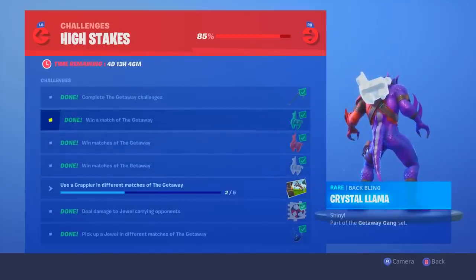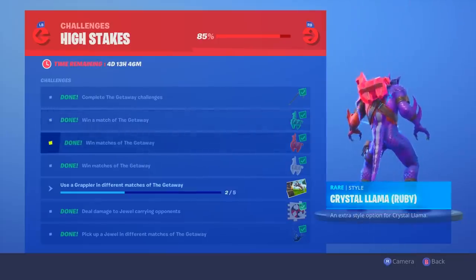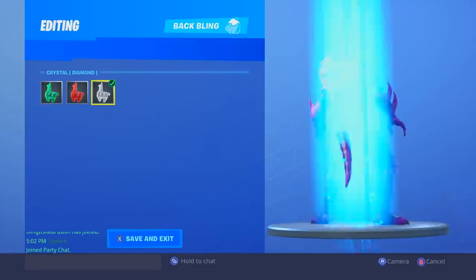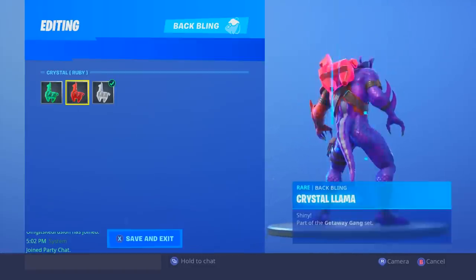To get the green Crystal Llama — showing up as diamond — you have to get one Getaway LTM win. To get the ruby or red, you have to get three in total. To get the diamond, you have to get five LTM wins in the Getaway mode in total. So here are all the different versions: we have the green one, the ruby, and then the diamond.